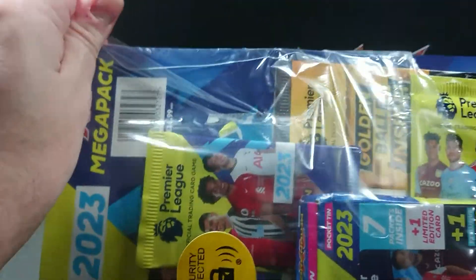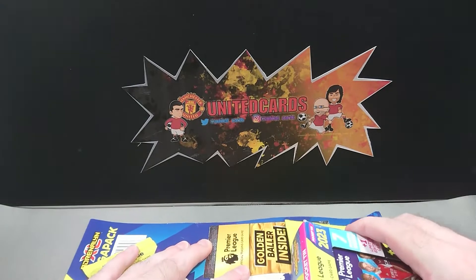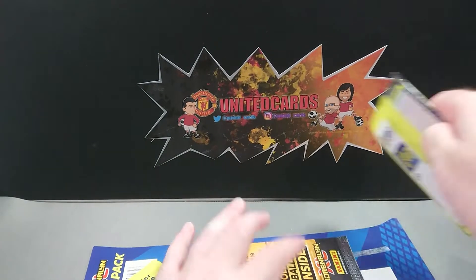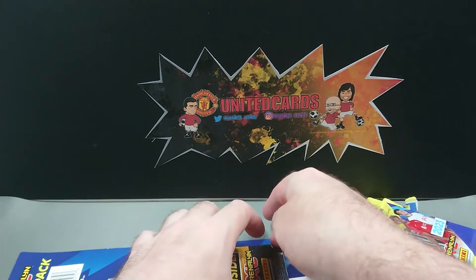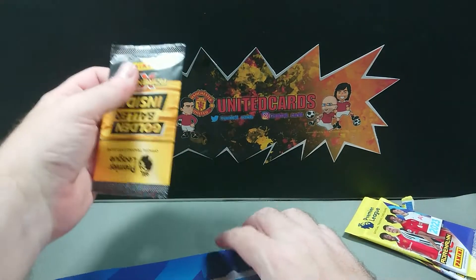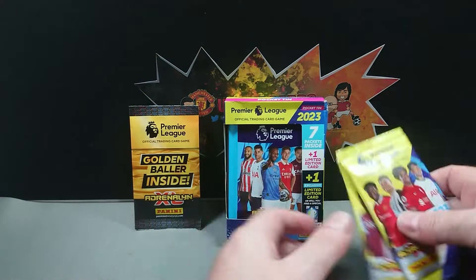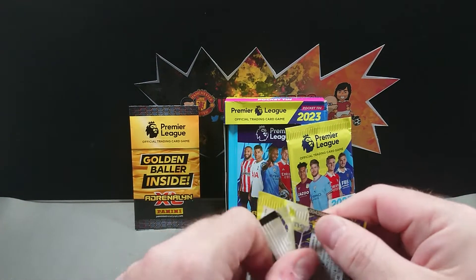Let's crack it open and get into it. Hopefully we can find something nice — guaranteed another golden baller to add to our collection. Everything's stuck to the backing board, hopefully we'll be able to get everything off without damaging anything. It's absolutely rock solid fastened on there, but the packs are nice and easy to get off. We'll open the two packs first, then get into the tin, then open the golden baller — hopefully it's one we haven't already got.